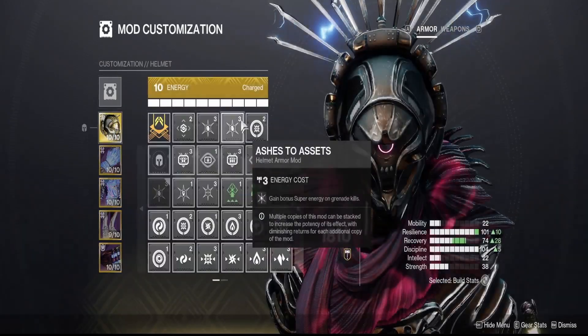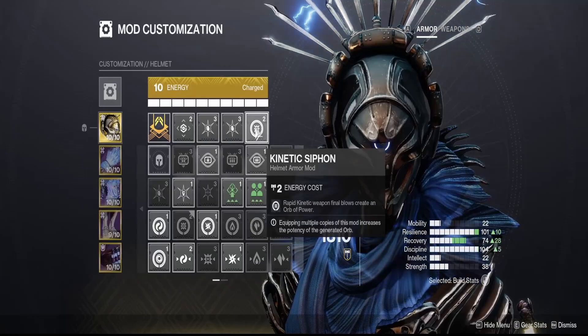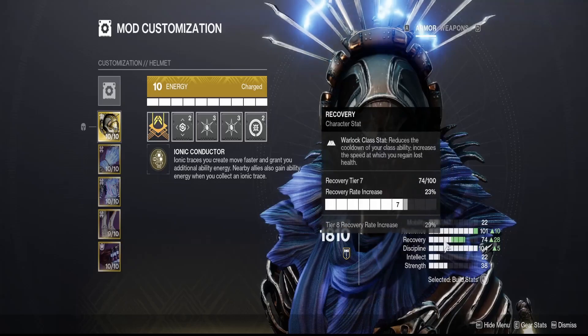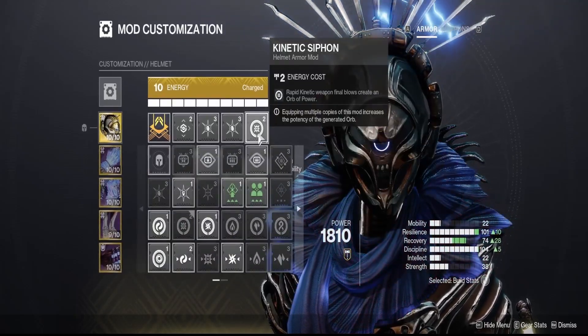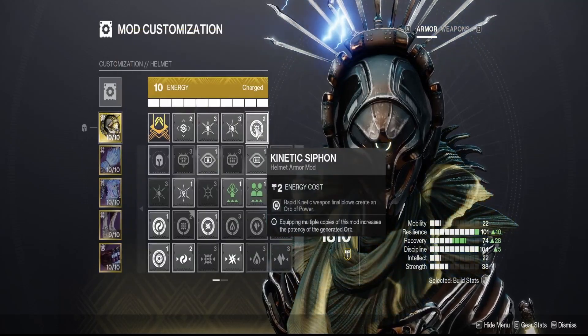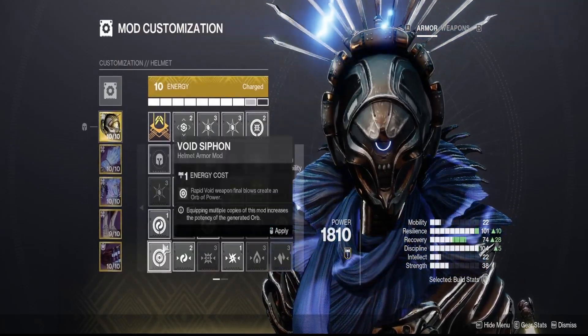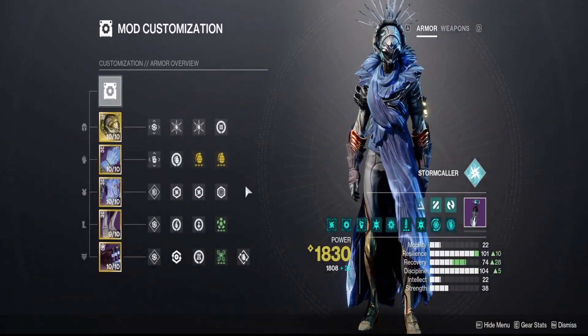To run the Kinetic Siphon, if you're running two Ashes to Assets or two Special Ammo Finders, you are going to have to reduce one stat down — but as long as it's a secondary stat where it's not going to hurt you too bad, I would still recommend it if you're running Malfeasance to do most of your damage. The Kinetic Siphon is pretty nice. If not, you can always run Void, Arc, or whatever element your weapon is that's going to be doing the most damage for you.